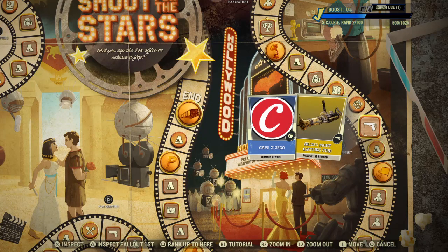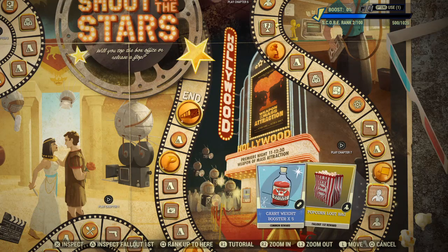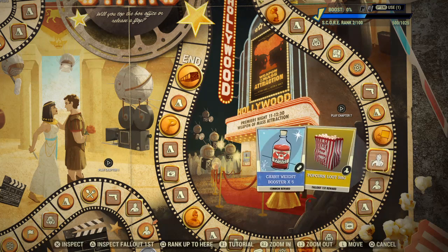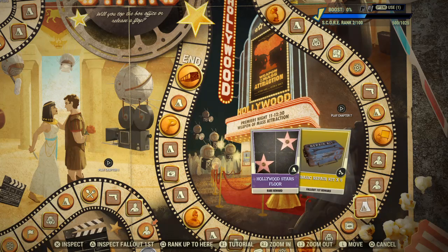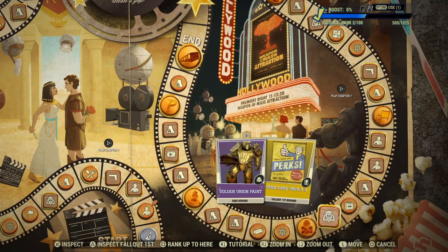2500 Caps, Gilded Paint for your Gatling Gun, Golden Rope Barrier, Rerollers x3, Movie Projector, Carry Weight Booster x5, and Popcorn Loot Bag - I quite like the sound of that. Camera Pack Backpack. Hollywood Stars Floor, Basic Power Kit x5, Lunchbox x5, Golden Union Paint. Union Power Armour is quite difficult to get apparently - I think you've got to spend stamps to get it, so it's something way out of my reach. Perk Cards x3.